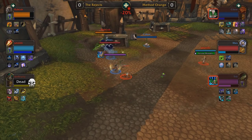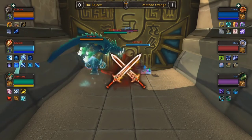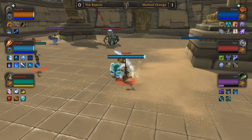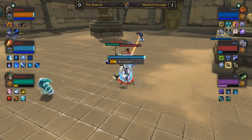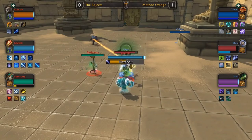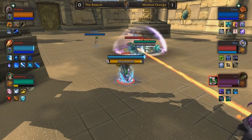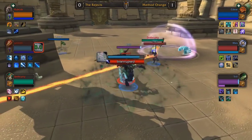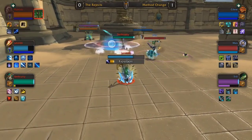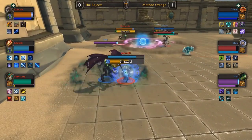Method Orange sticking to their strategy — just too much for the Rejects to handle. Jamili is an absolute expert mage and we can see some of those talent choices right now. You want to see them in detail — check the plugin. Method Orange going to be playing one of the compositions they're most known for as the Rejects switch some things up, but they're still on their mains. The pressure point right now is Rubcub on the Druid. In this specific matchup, Jamili is already showing better performance — you see that Water Elemental chucking out damage.